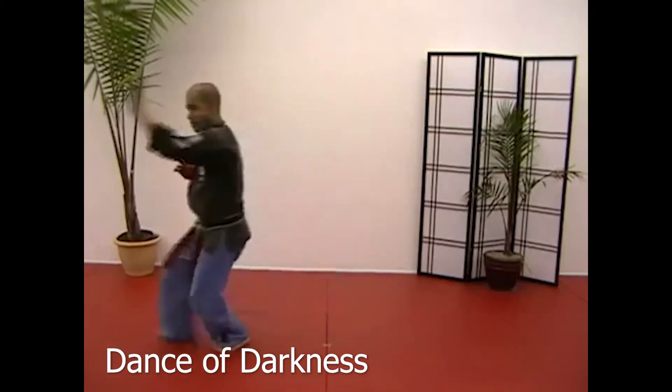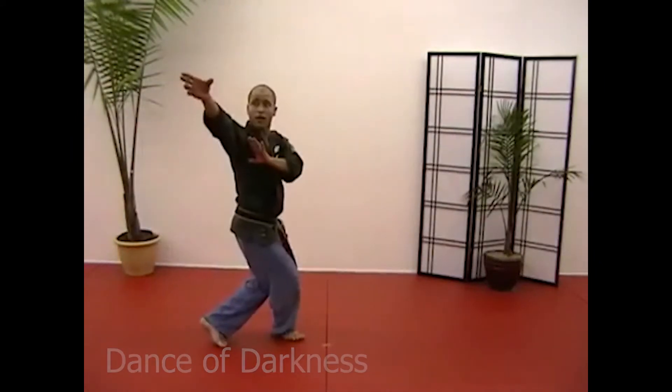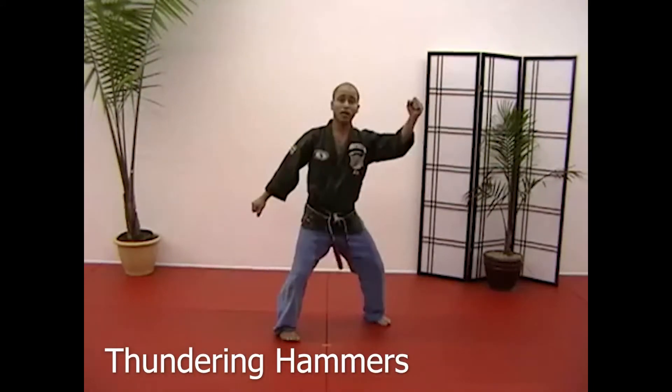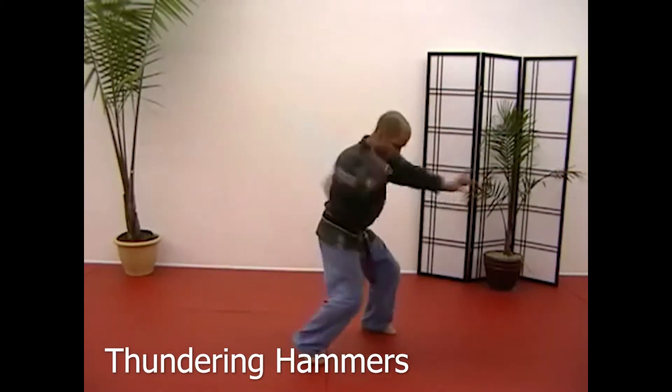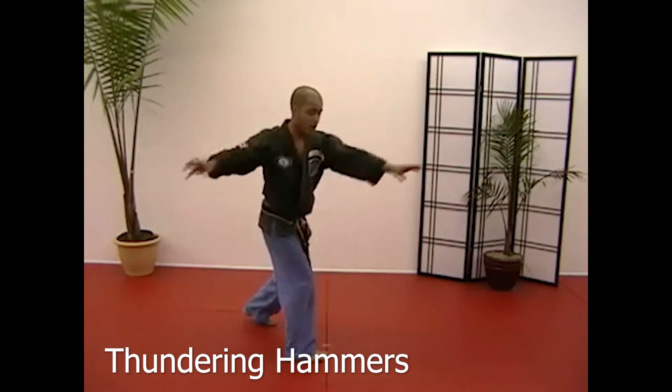Twist, parry, pull, hit, hook, sweep, and thundering hammers. Block in, purple: one, two, three, step off towards 4:30, back knuckle, thumb, hit, 10:30, claw.